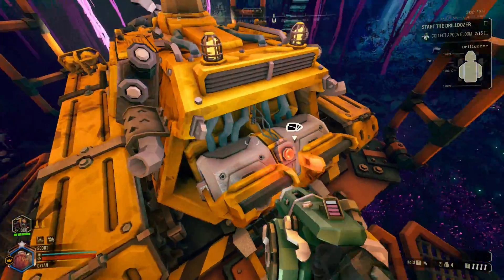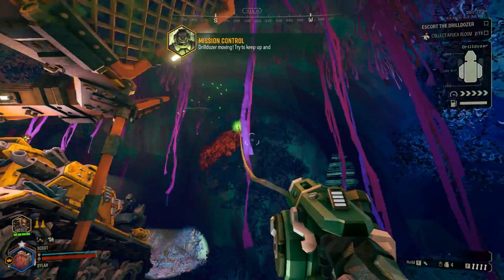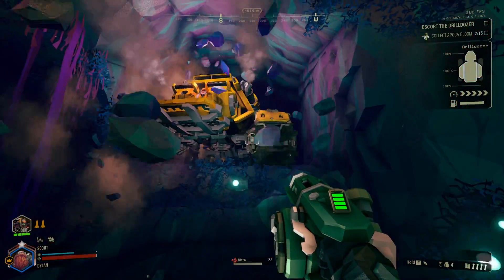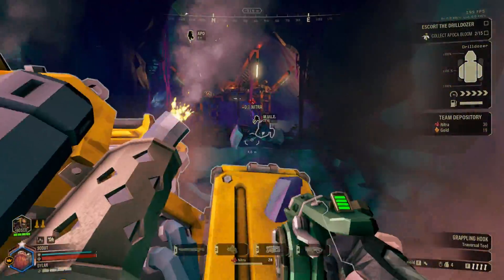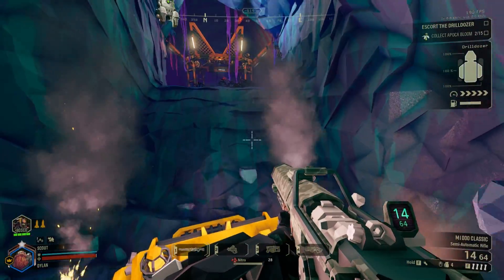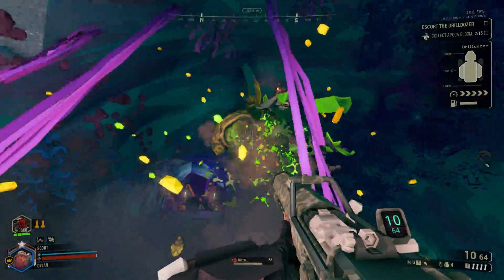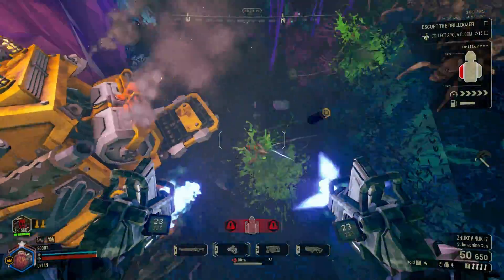Let's go up here and start the drilldozer. There's more nitrate — I need to figure out my keybinds. It was Z for my Bosco drone, that'll be useful whenever I need to call him to mine resources or kill enemies. We're rocking the Scout today with the sniper rifle. You can't aim it directly, but it does a ton of damage when you hold down the shot. There's a lot of little guys here.